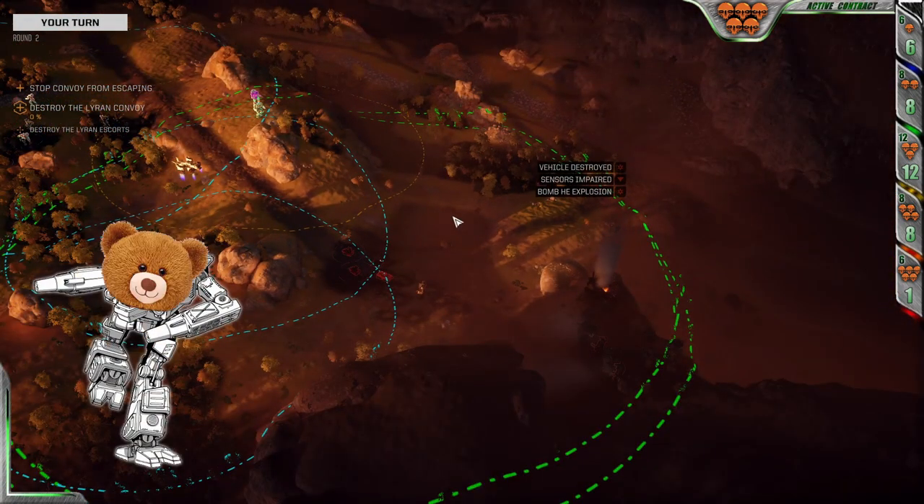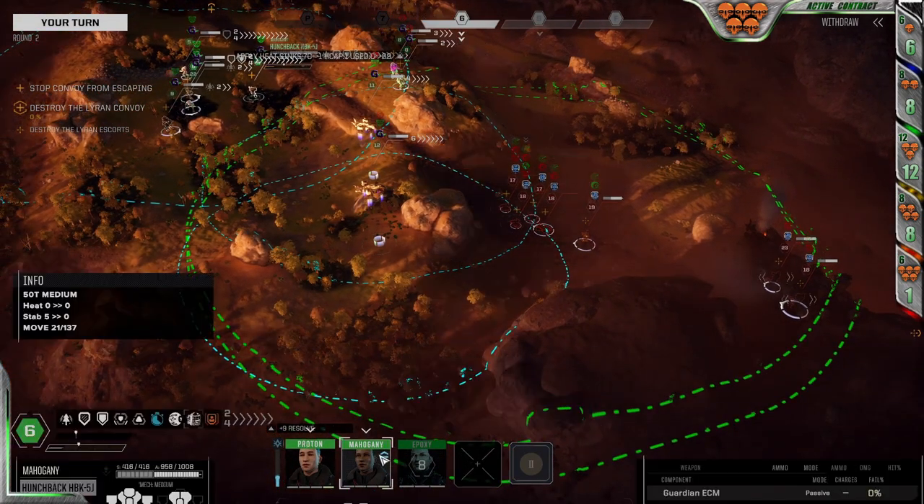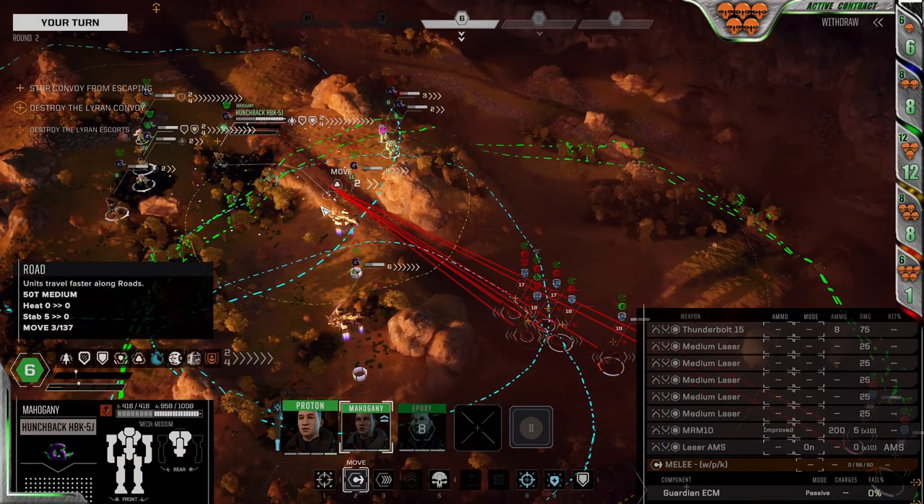Do you want to build a custom hellstar for your company? This is how you do it. Beg, borrow, steal, kill, sell your firstborn, push a friend down an airlock — whatever. Don't pass this up. I don't care what else is on your loot list; if you have one pick and this pops up, it's your choice.